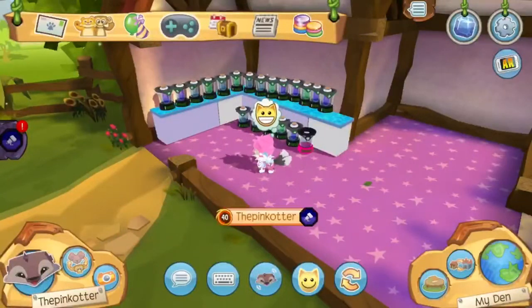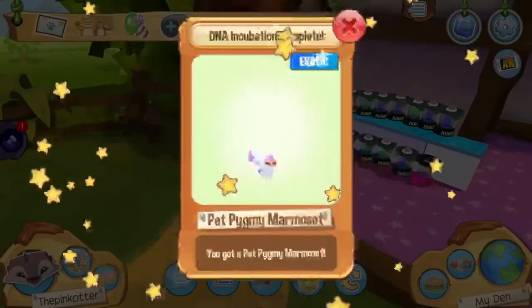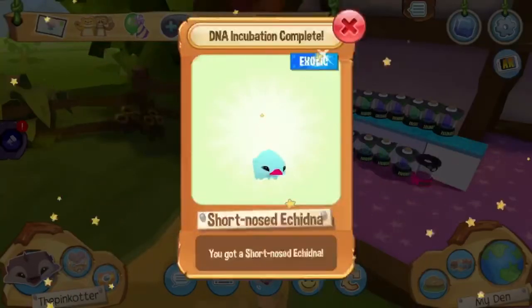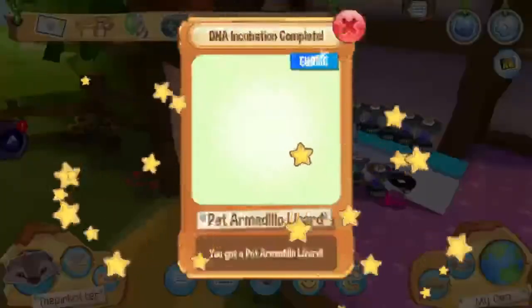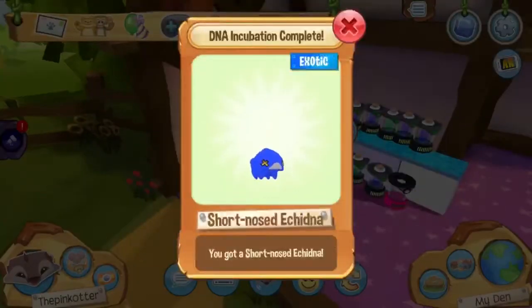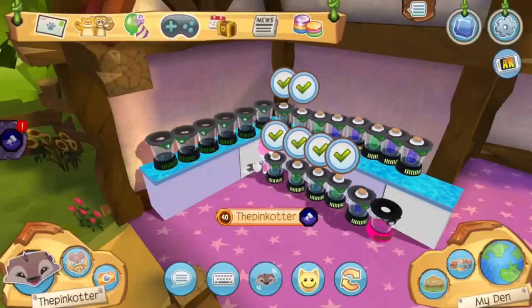Without further ado, let's get on with the video. Ooh, okay, this one's not too shabby. Ooh, pink and white — my signature colors on my channel! The teal actually looks like my mini stapler I used for school. This is actually not too shabby. I am getting pretty good colors. Not anymore! Yuck.